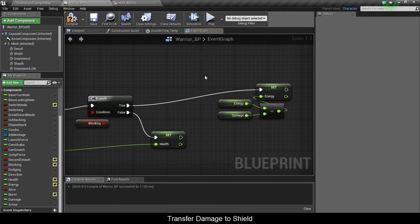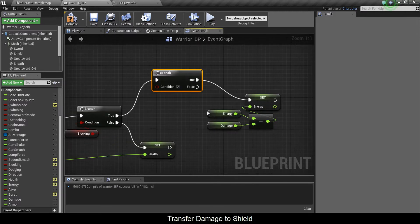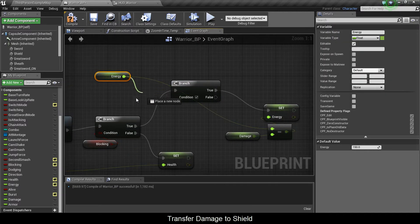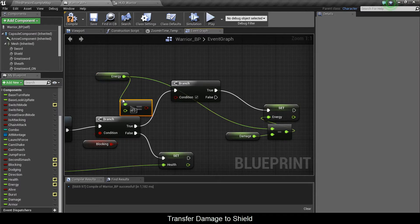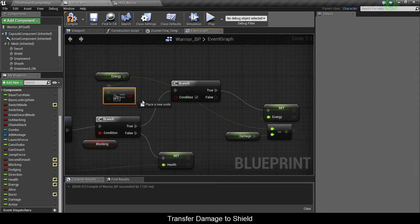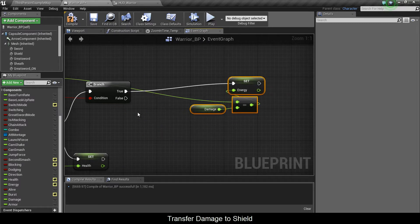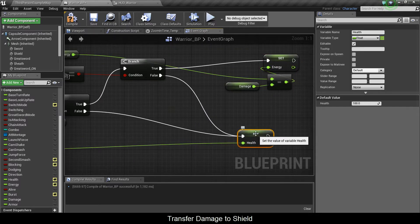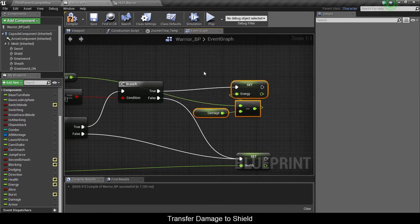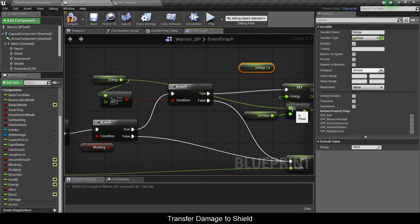Here you're going to subtract energy. But before you want to do that, you want to perform a check — you want to see if your amount of energy is greater than or equal to zero. Because if it is, you're going to continue subtracting energy. And if it's not, you're putting up your shield for nothing, because you're going to get smacked in the face and lose health. I might as well just copy this twice, because it's going to make a really long wire.